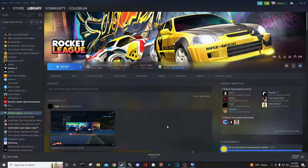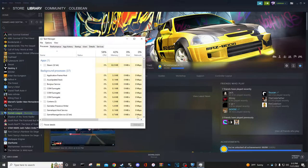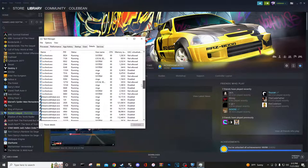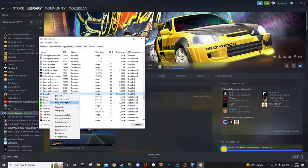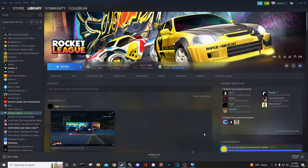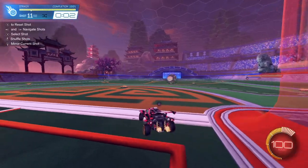One little tip I'd like to share: if you press Control-Shift-Escape you can open up your Task Manager. Go to Details — it'll show all the processes currently running on your computer. Find the Rocket League process, right-click it, go to Set Priority, and by default it's going to be set to Normal — you're going to want to set that to High. This means all other processes will have a lower priority than Rocket League, giving you more consistent frames and improved input latency.